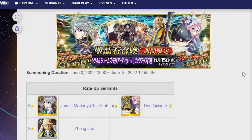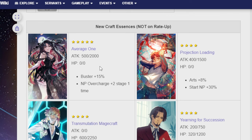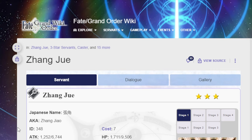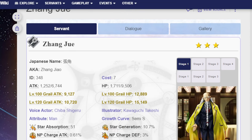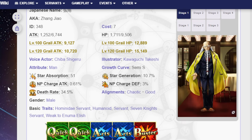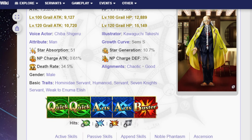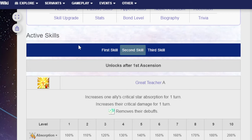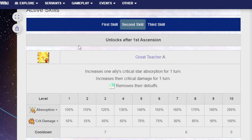Let's start with Zongju. He is not a limited three-star caster, which means you'll always have access to him and can easily get him to NP5. His card deck is two Quicks, two Arts, one Buster. His first skill, General of Heaven B-minus, increases the party's Quick and Arts performance for three turns by 20% to both. His second skill, Great Teacher A, increases one ally's critical star absorption for a single turn, increases their critical damage for one turn, and removes their debuffs — 200% absorption and 100% crit damage on a cooldown of five.